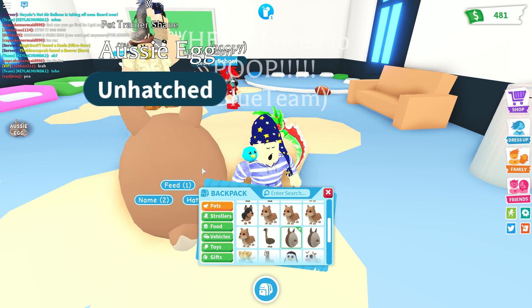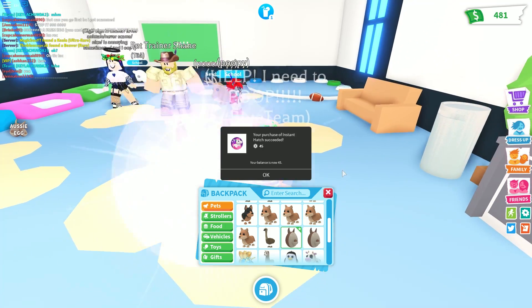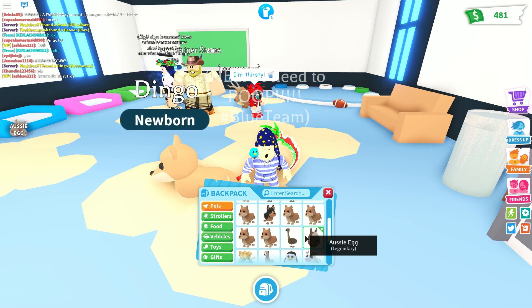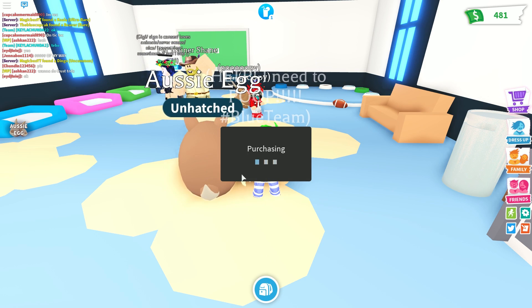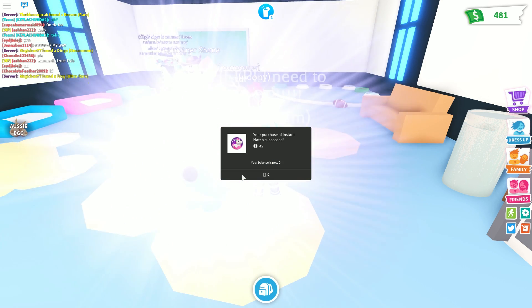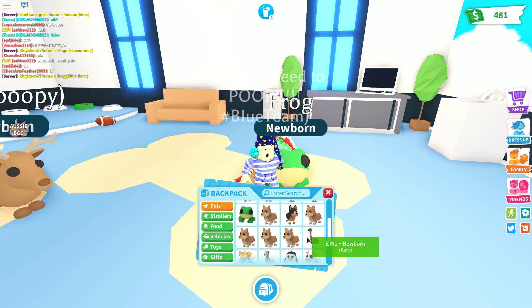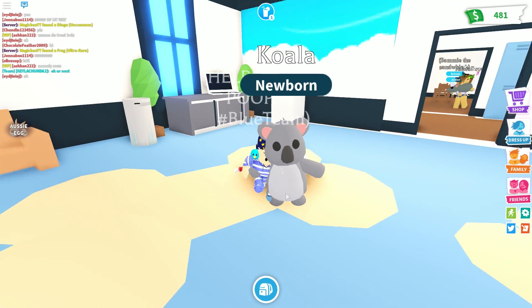I am missing three pets — two of them are the legendaries. We're going to hatch the last two. Another dingo. I haven't gotten a single common pet just yet, so I wonder if that's what I'm missing. I got a frog. I'm happy to take a second frog. That's very cool. Favorite one so far, I think, is the koala. I'm a big fan of the koala.